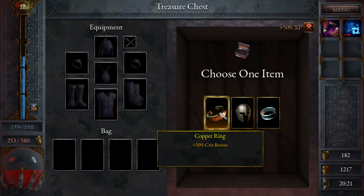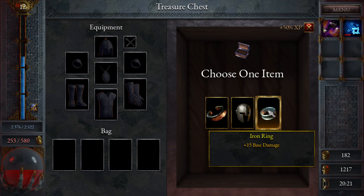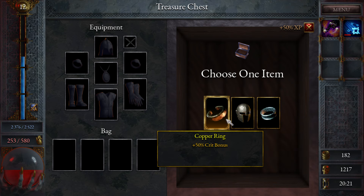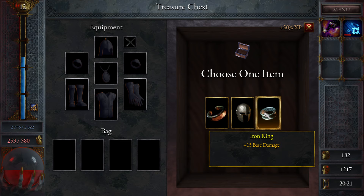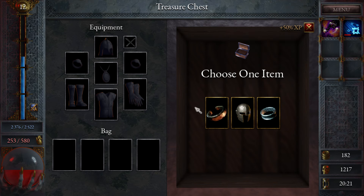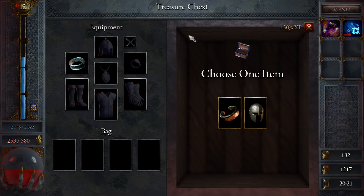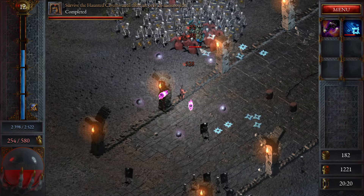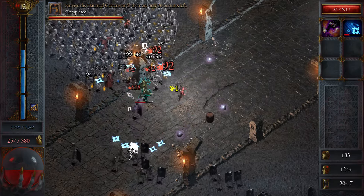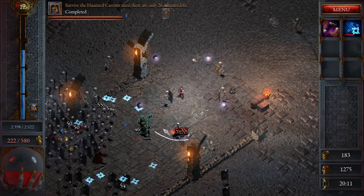Choose one item: plus crit bonus kind of nice, base block strength 20 that might be good, plus 15 base damage. I don't know which is good. This one has a cooldown while the other is always going. Crit bonus plus 50% - right now it's 300 so this would bring it to 350. Base damage sounds like there's no downside and we can fit two rings in theory. Base damage should be more consistent damage too.